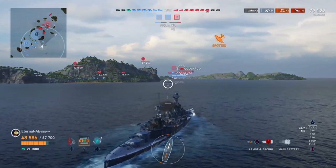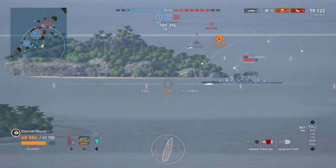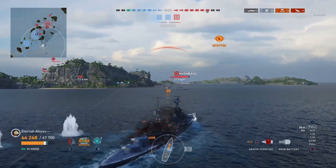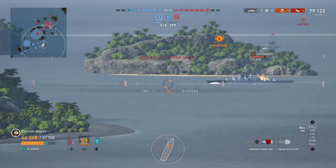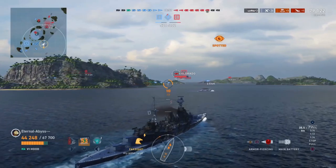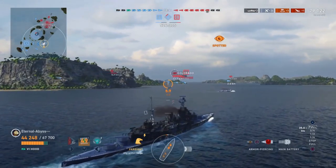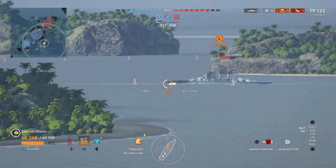That's one of the problems with Hood — she does have an absolutely monstrous detectability, even with camouflage equipped; I think it's about 14 kilometres. One thing to note is he has taken Brawler, which does actually reduce the gun range of the Hood. However, I do find that Hood really benefits from being a bit closer in — she's not really a long-range sniper, simply due to a combination of her accuracy and her armour.